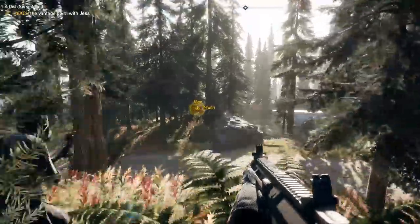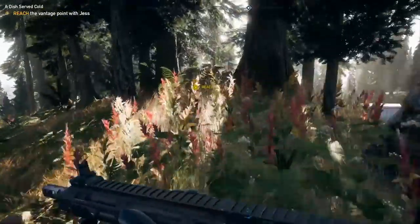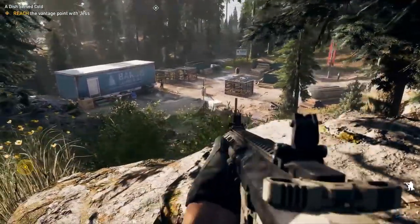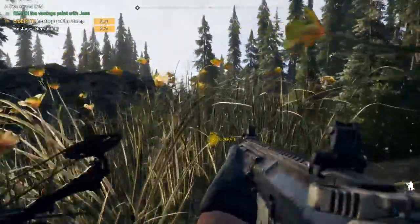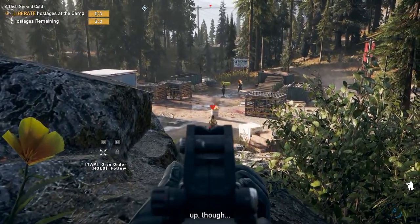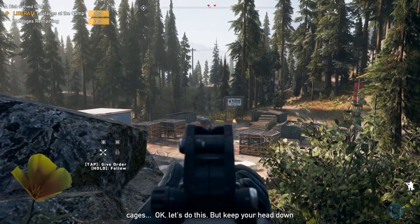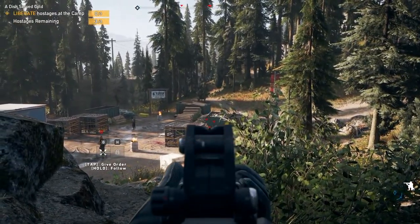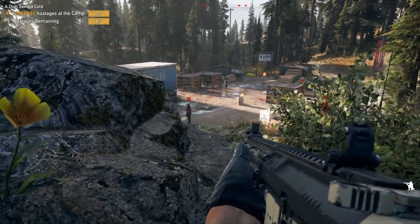Reach the vantage point with Jess. We got four to five dudes — that's not too bad. We got three hostages. That's the guy we got to be careful of — the flamethrower guy right there. Keep your head down. If they spot us, those hostages are dead. The question is: can we take him down with a takedown, or will he light our ass on fire? That's the thing I'm kind of worried about.